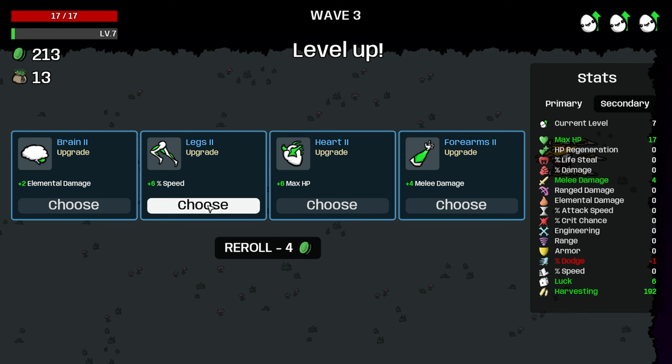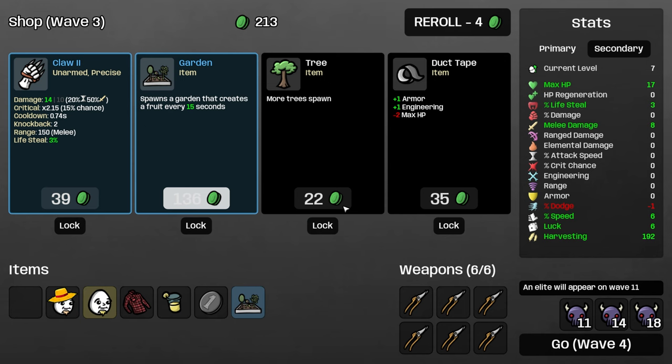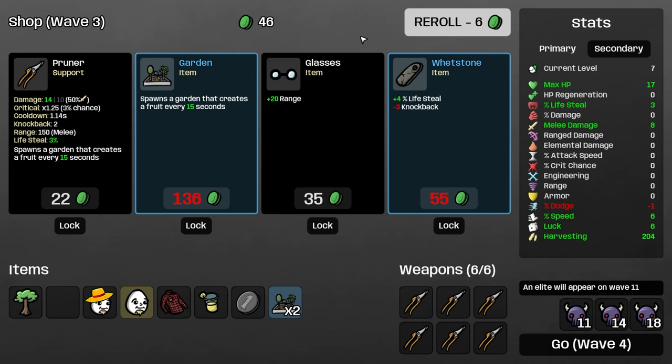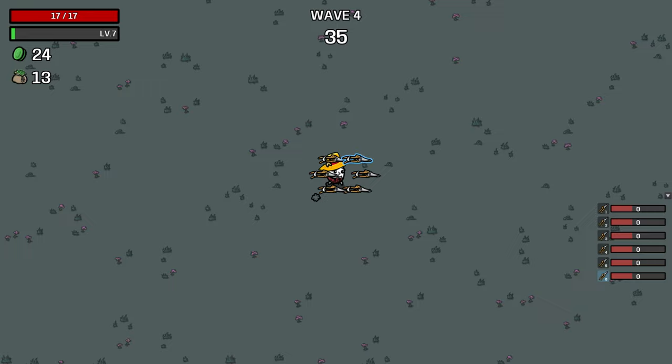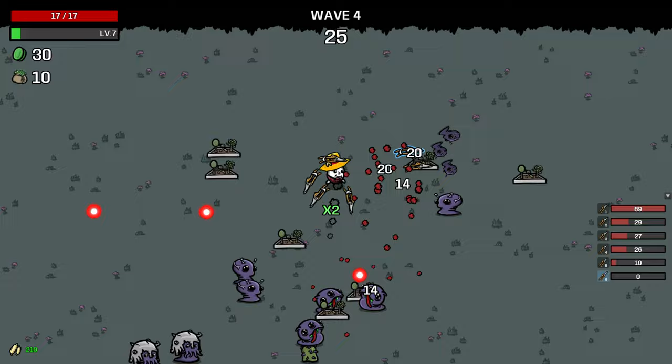Take movement speed, take HP, take damage. I'll take speed first, then lifesteal. I'll take the garden — now that we have full pruners, I don't see a reason not to. Upgrading a pruner is still slightly better, but look at all that harvesting. This is going to get real dumb real quick.